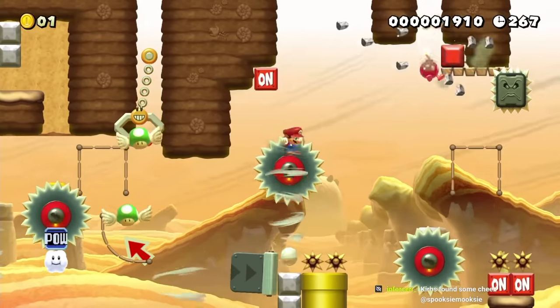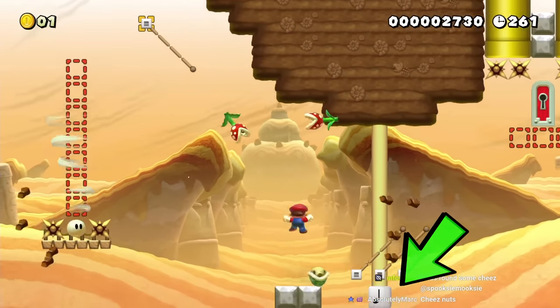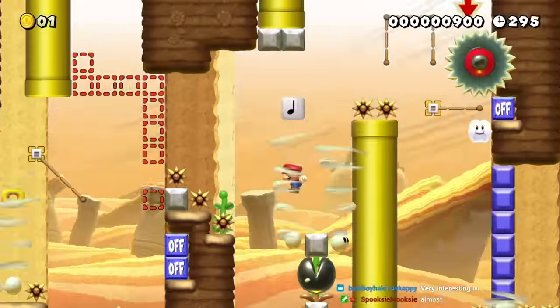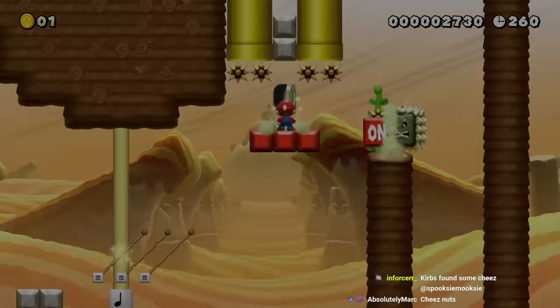I drop this bob-omb to activate the switch, and I line up for this very precise trick where I kick this shell into both of these blocks so it hits the note block for me to jump off of. Remember that double jump from the beginning of the level? The precise movement throughout the level was so I could keep the double jump for this triple jump right here, which gives me just enough height to enter the door.